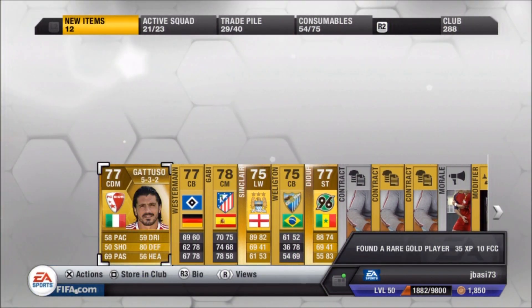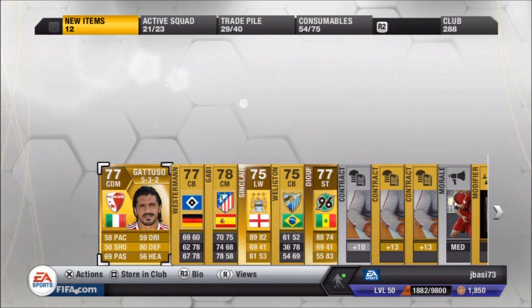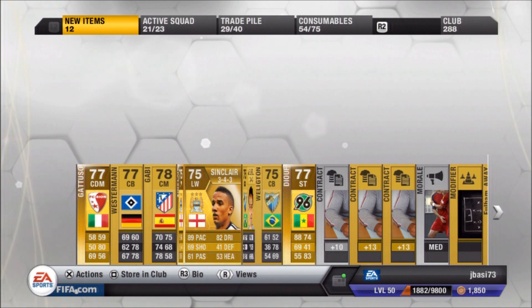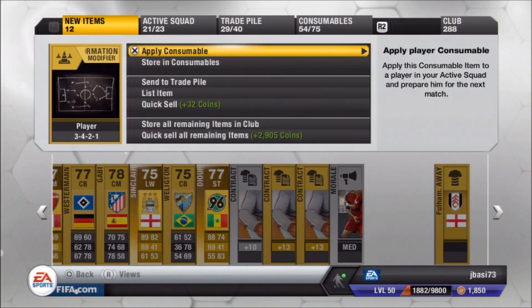Right there we do get Sinclair — he was a silver last year and he was awesome. I probably won't use his gold version just because I don't have a BPL team, but hopefully he still sells for a decent amount. He probably won't though, because his silver was just really overpowered.